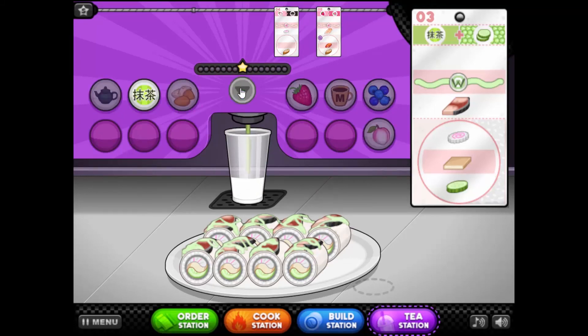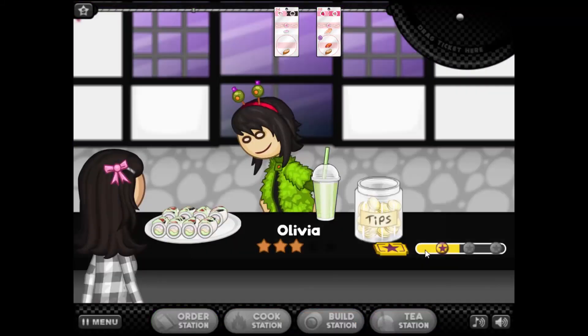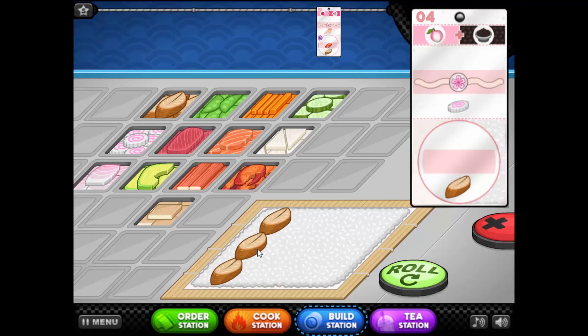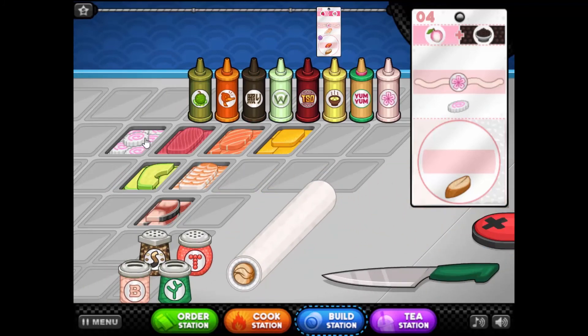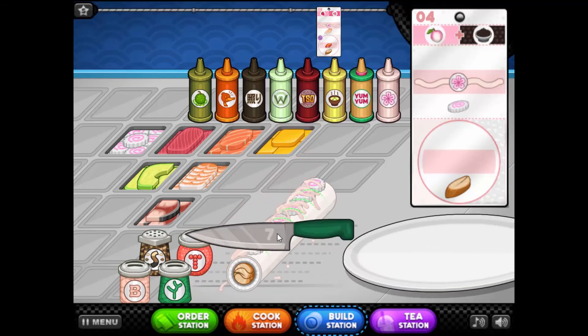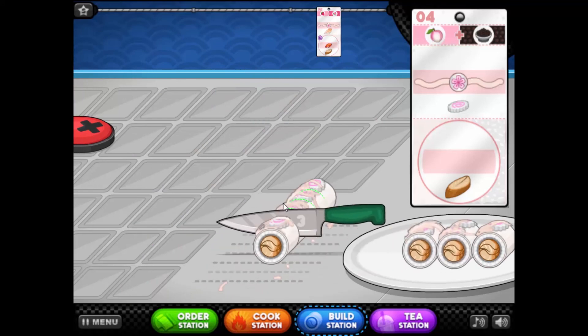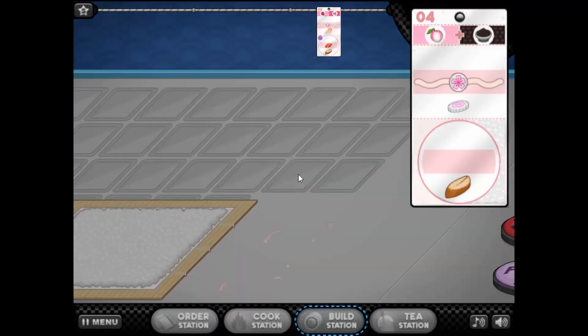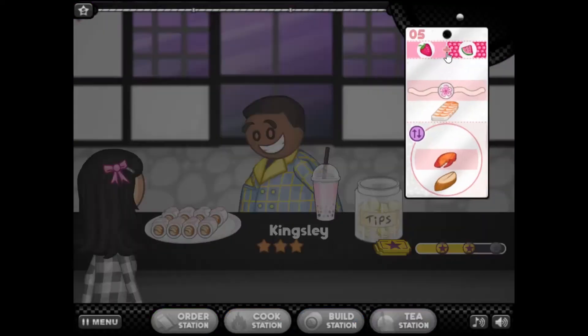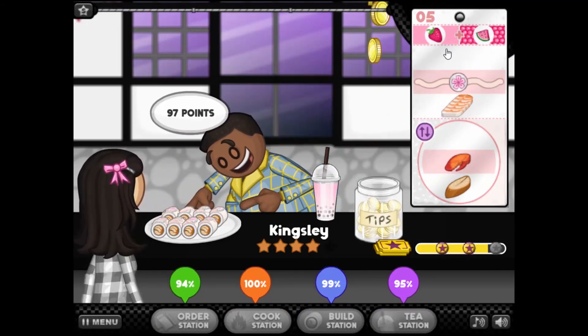Okay, green tea and cucumber. I actually love cucumbers — I hate pickles and I love cucumbers, which I feel like is normally the other way around. People love pickles and hate cucumbers. We have the turkey unagi, and then candy sprites and sakura sauce — delicious! Sliced up nice with peach and bubbles. There you go, I love you so much. Pretty darn good!